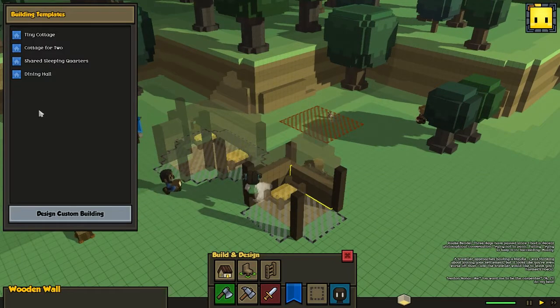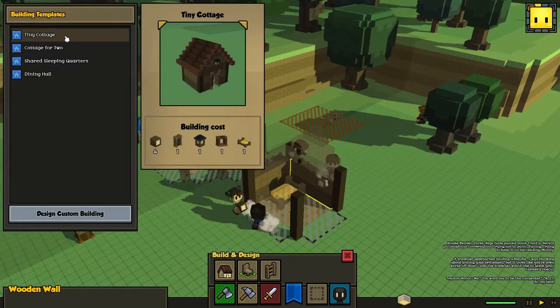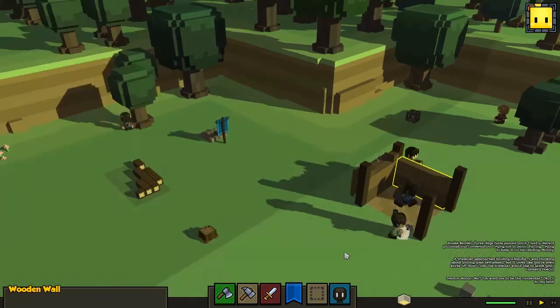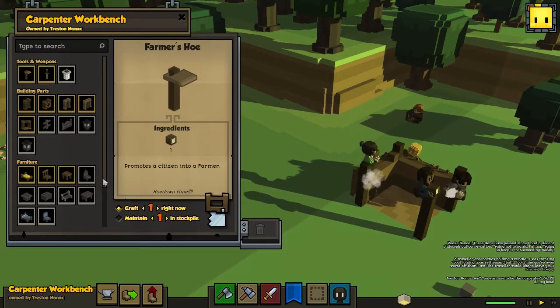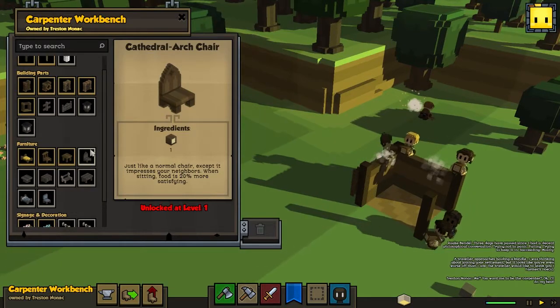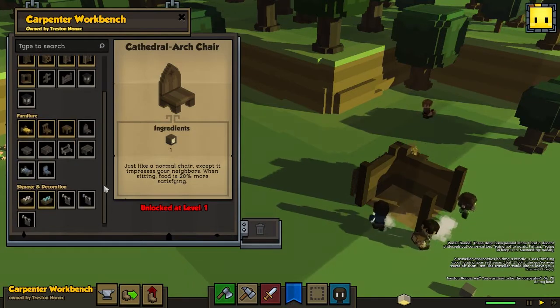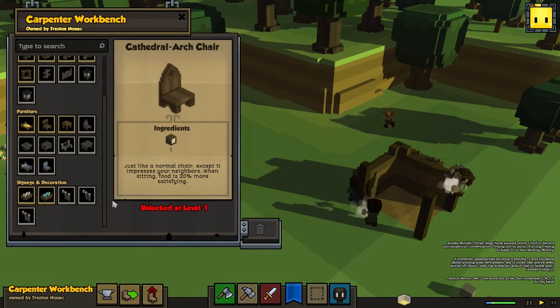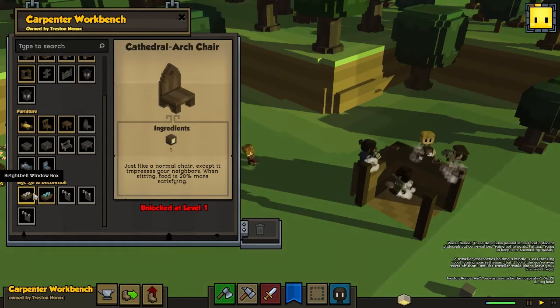Let's go and check it out here. A door, lamp, and window frame, and mean beds. Okay, it seems a little bit different here as well - locked at level one. So I guess the carpenter goes up in level, and that means the carpenter will be able to make more advanced things. And these are some new things as well: Bright Bell, Window Box.